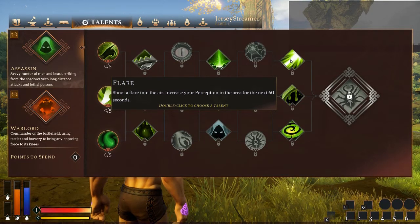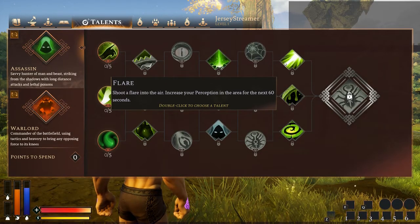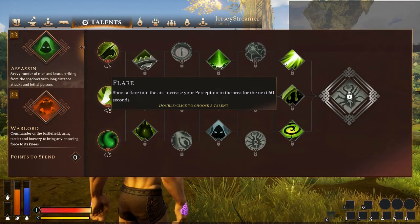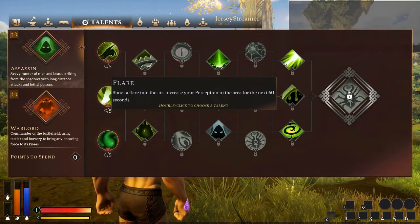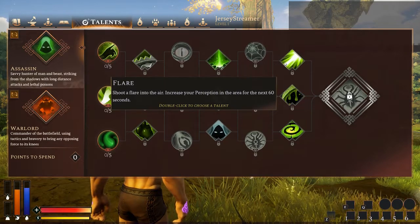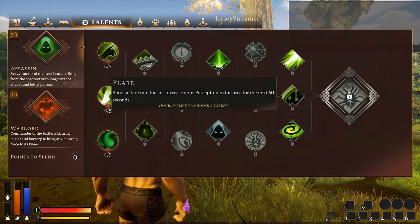Flare — shoot a flare into the air, increasing your perception in the area for the next 60 seconds. Really good if there are a bunch of assassins on enemy factions — this will let you find them much quicker. It's almost identical to the hunter's flare ability in WoW, except it just increases your perception. It's pretty effective — I've used this and you can see enemies that are stealthed a ridiculous distance away.